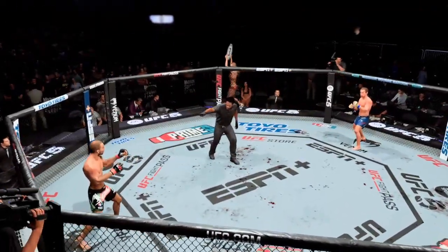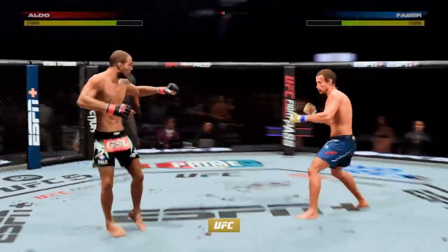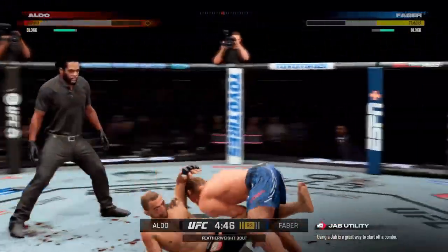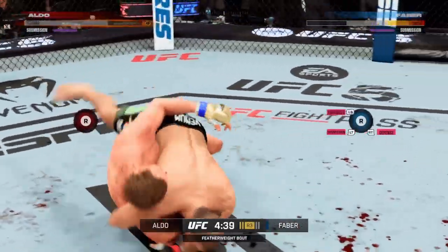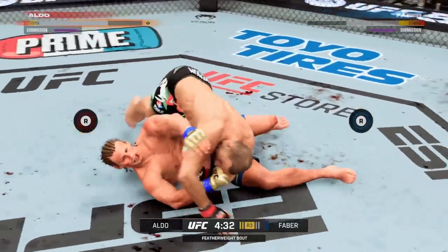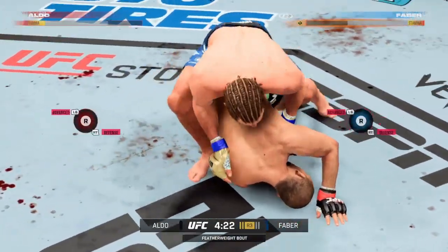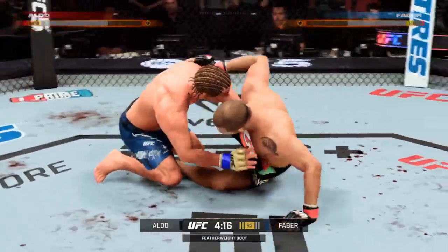You ready to fight? Ready, here we go. Third round of this championship fight. As this next round gets underway, hopefully the good action we saw in the last round will continue. Both fighters certainly had their ups — Aldo's trying for a Kimura! He's got the Kimura locked in. Submission defense on full display there. He said he was very aware of what this guy brought to the table, and it showed in that defense.